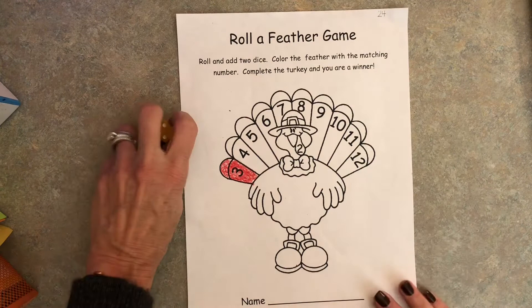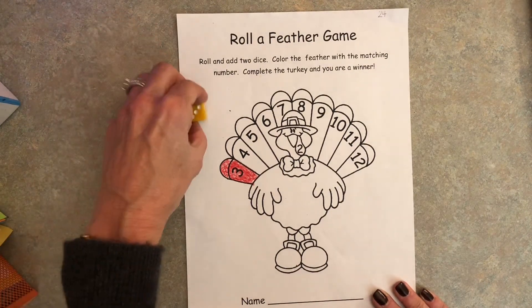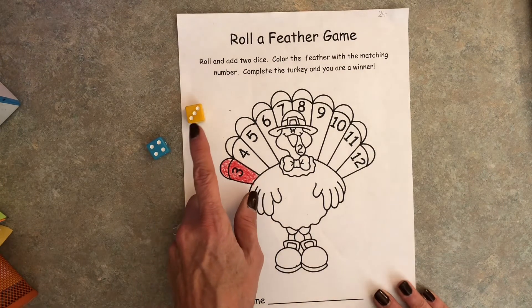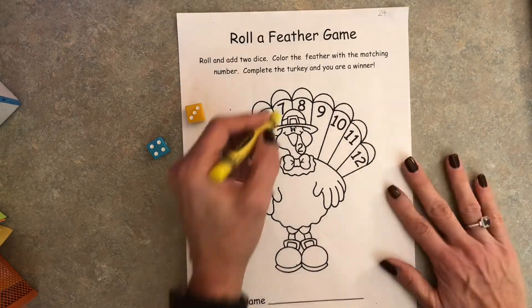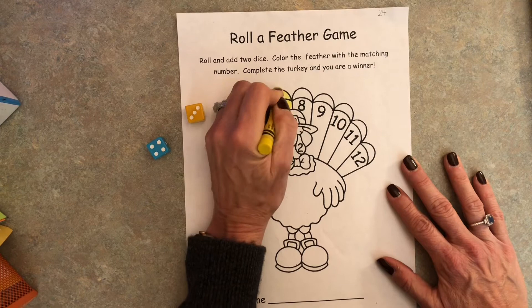Okay, let's try it again. You roll the dice. You count the dots — one, two, three, four, five, six, seven. You find seven and you color the turkey feather.